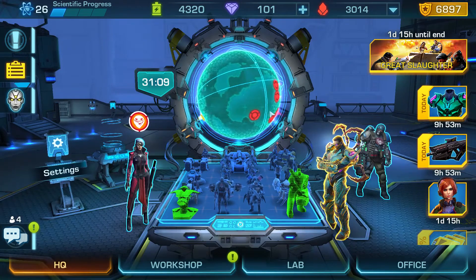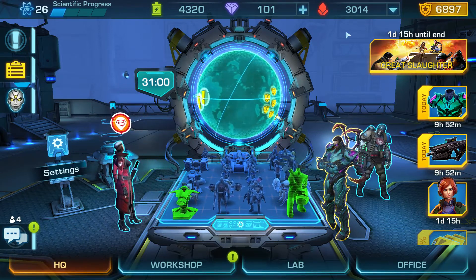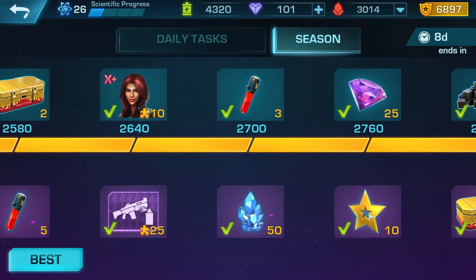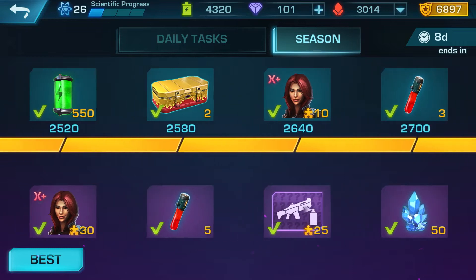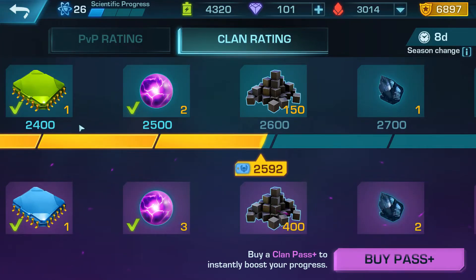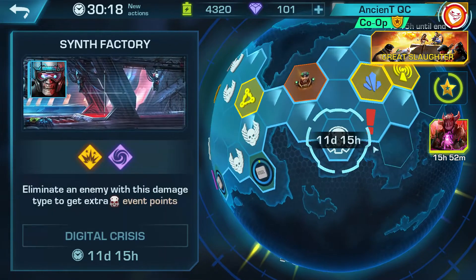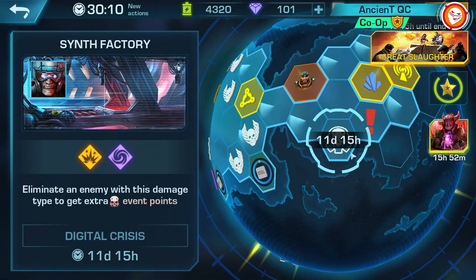Moving forward, I'll be showing you where to get crystallite from. Starting with tasks and PvP tasks from season one: the season rewards are a pay-to-play area — only in the battle pass section will you be able to find crystallite, so that's one way to get it. A second pay-to-play area is clan rating, which gives you crystallite only in the pass area. The last pay-to-play option is the synth factory, which gives you the most crystallite if you've got big pockets.